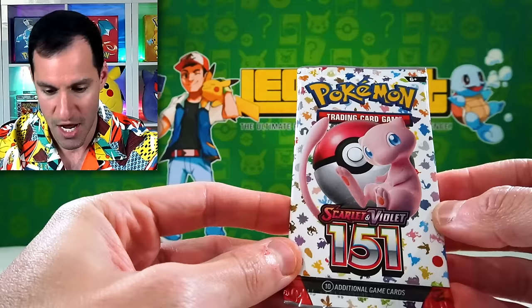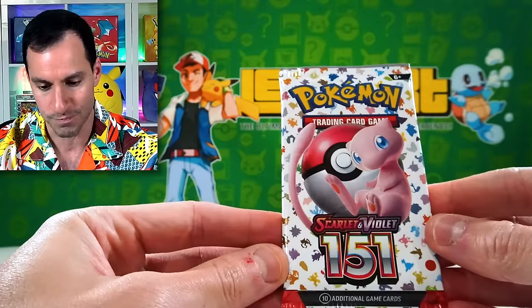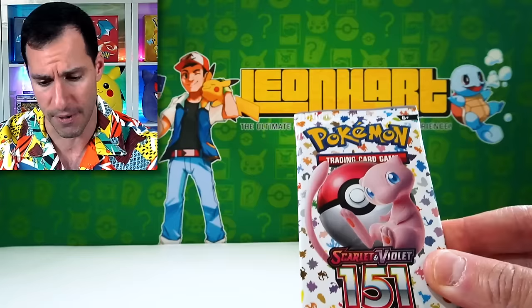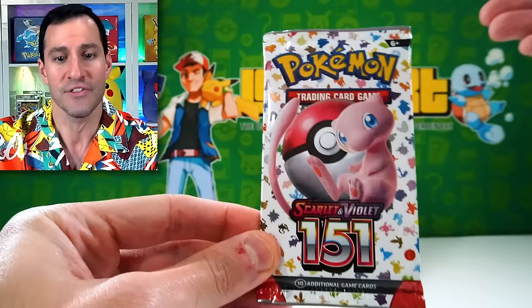Starting out with the original — we're recording, at least I checked now as opposed to halfway through. We got 151, we got Paldea Fates, and there's another so-called hidden fates coming out in January, which is also my birthday. We've got Scarlet and Violet 151 — it's appropriate that we start out with a set that's all about generation one.